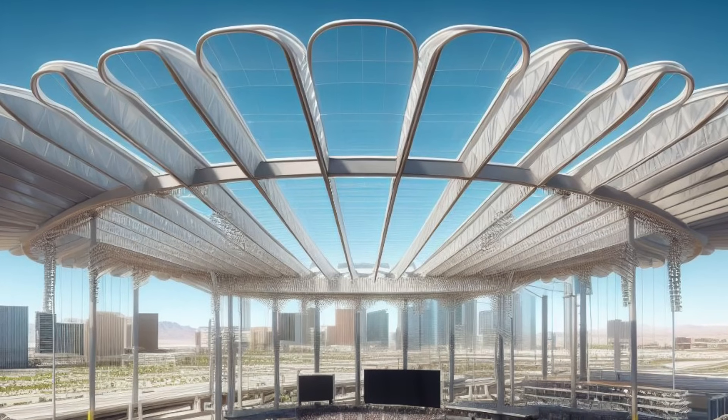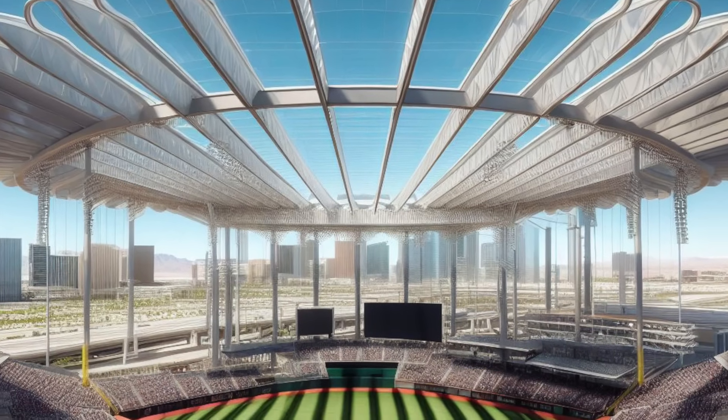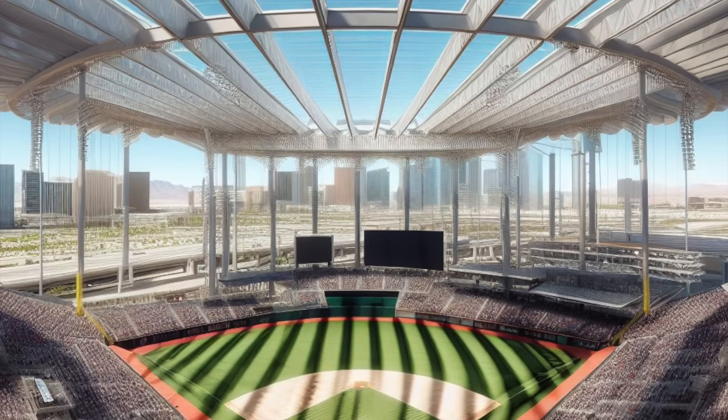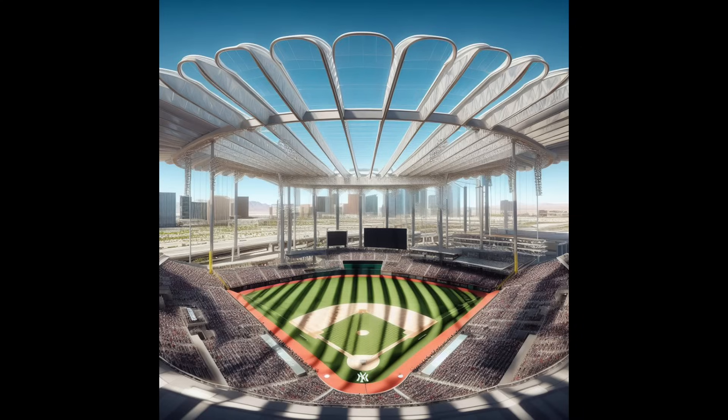This is another one — this looks like an alien abduction. I don't even know what's going on with the roof exactly. The roof doesn't even come over the entire stadium; like half of the fans are in the sun. But it is funny — they actually do have the shadows from the roof structure onto the field. Could you imagine players playing in those shadows? That's pretty impressive that they actually have that. Obviously, whatever this is, that's not a very good one.